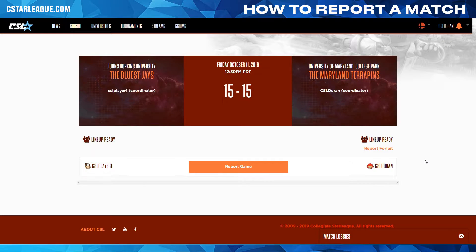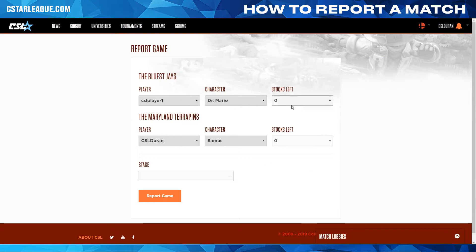After this, the winner can then report the rest of the games, inputting the players and characters as they were played out. To report a game, hit Report Game. After the first game, you will have to select the player and character for each game, continuing onward.